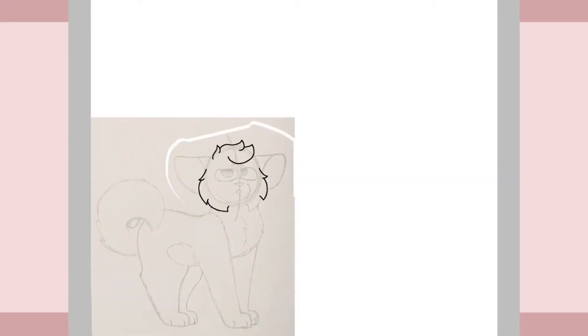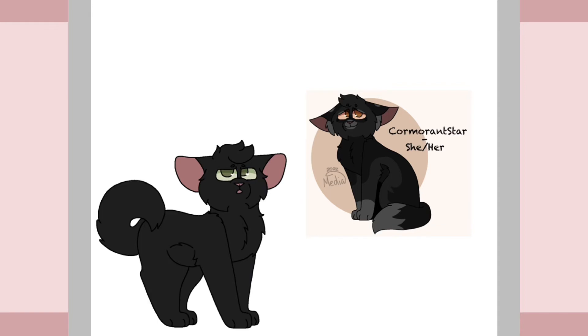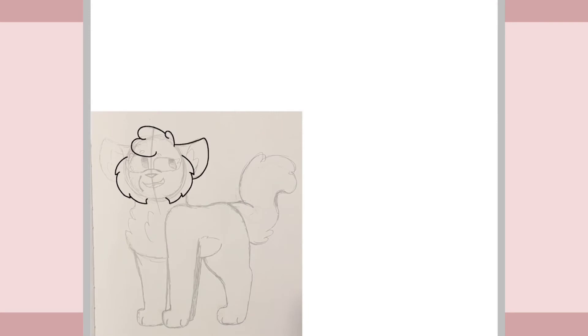Up next is Shadowpaw, Crowpaw's brother. He was described as a short-haired black tom with hazel eyes. Shadowpaw is the other kid of Cormorant Star and Sandtail, and is the apprentice of Daceberry. Daceberry and Shadowpaw love to fish for minnows in the creek that runs through their territory when they get finished with training for the day. He's a rather quiet cat and likes to spend time alone when he's been around other cats for too long. He's friends with the Lowland Clan apprentice Squirrelpaw, and the two toms like talking to one another at gatherings or when they pass by each other on a patrol.